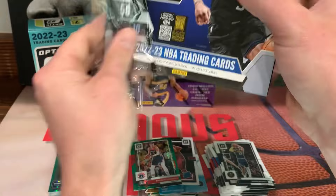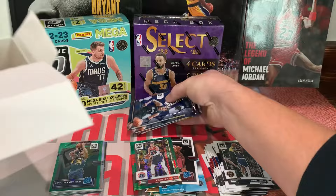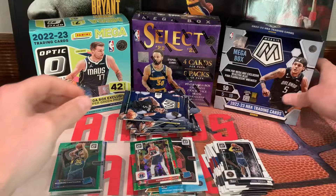For Mosaic — I believe we have reactive blues, I think that's Walmart. And the pink fluorescence — those are numbered out of 10. We're also looking for Genesis inserts and you can get autos. Good variety. Alright, here we go, first pack!